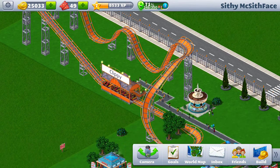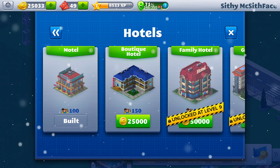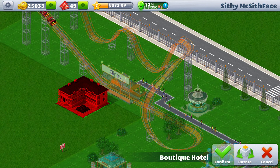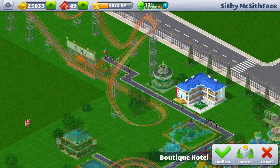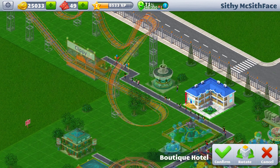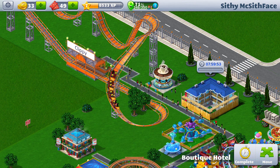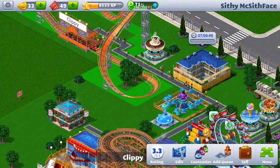If you see someone unhappy you can see what's making them unhappy. If they're unhappy because something isn't available you can build that for them. Since I have the money and level for the boutique motel, I'll confirm that. You can use your cards and star power to complete attractions immediately, but I'm not going to do that right now.